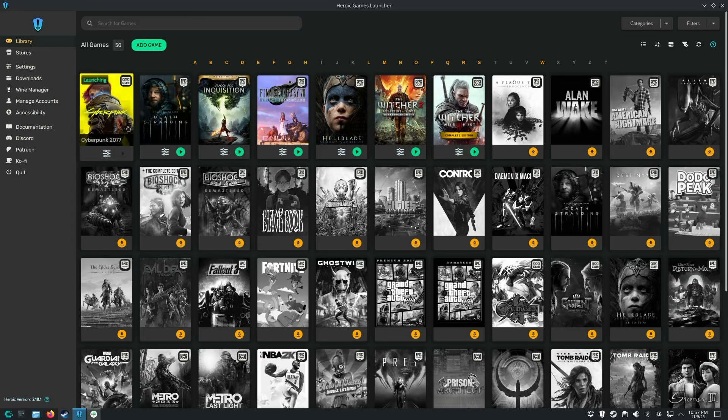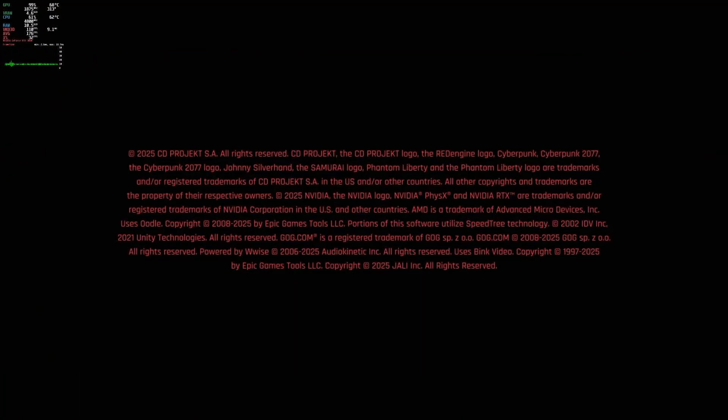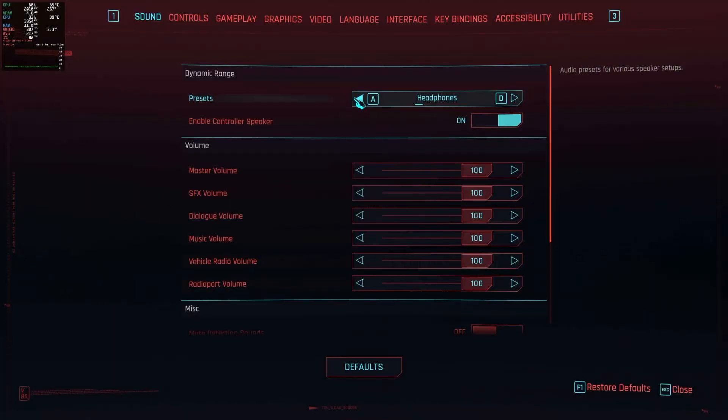The first game I'm going to try to launch is Cyberpunk 2077. First thing I did was enable MangoHUD, which is a performance overlay. When I click play, it does a quick installation of the prerequisites — this took about a minute.